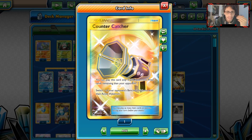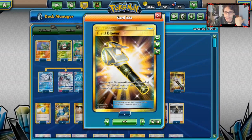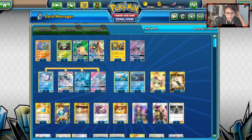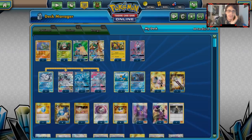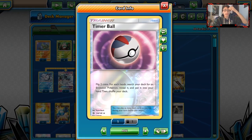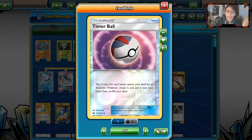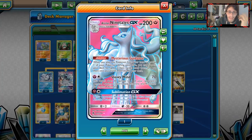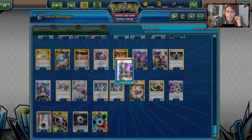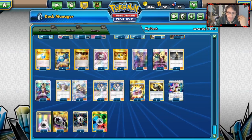The items: we play a lot of niche items. Counter Catcher is really good — if you start off with an early Beacon or Flying Flip and get knocked out, you get access to Counter Catcher. One Field Blower, one Max Potion — Decidueye is kind of tanky, so you can Max Potion it. Four Rare Candies to evolve our Pokemon. One Switch, two Timer Balls, four Ultra Balls, one Ace Rolla. Ace Rolla is really good with Ninetales — you get to reuse the ability if it's damaged. Four Cynthia for draw, two Guzma, three Lillie.